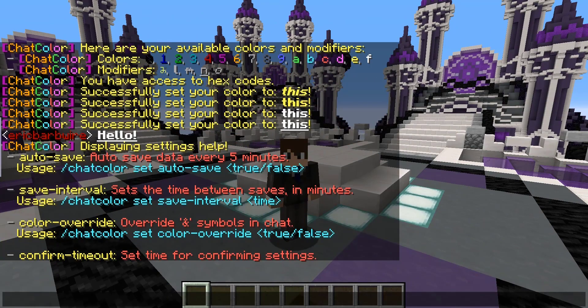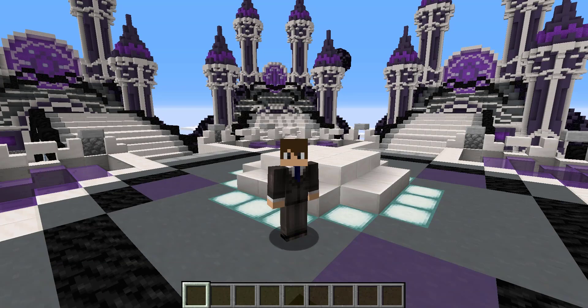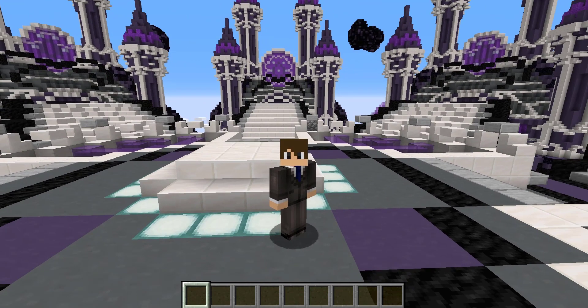So guys, I think that just about does it for the Chat Color plugin. There's quite a lot in here, but overall the plugin is very streamlined and easy for any player to access. I'll leave a link to download this plugin down in the description below, along with a link and IP address to my Minecraft server BarberCraft. Thanks for watching and I'll see you guys later. Peace.